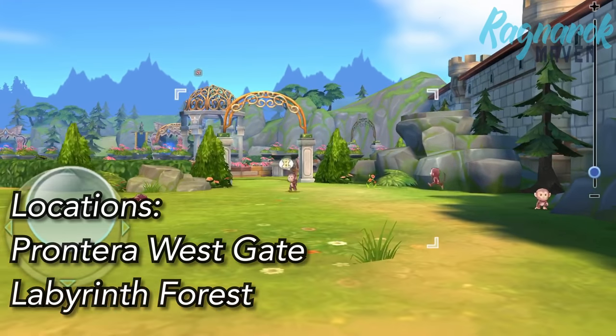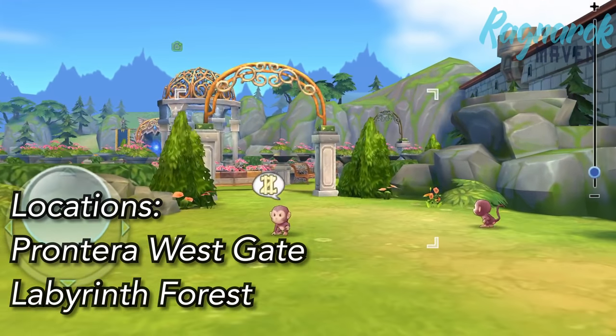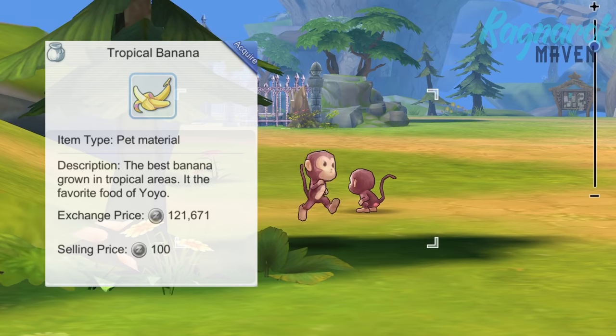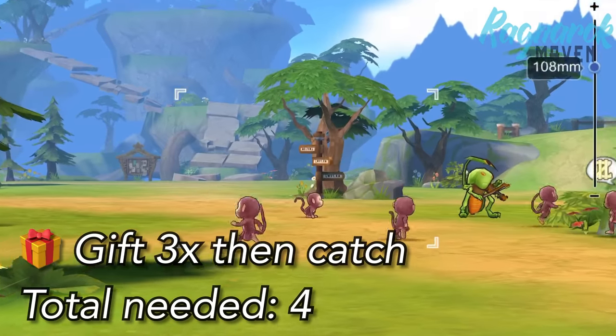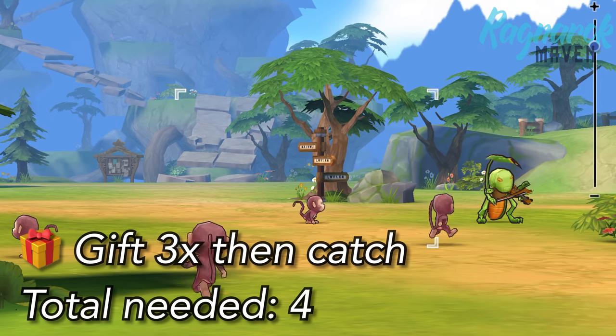Next, we have the Yoyo. This can be found in Pontera Westgate and the Labyrinth Forest. You would need the Tropical Banana in order to catch this pet. For the Yoyo, we'd need three Tropical Banana gifts and one banana for catching.